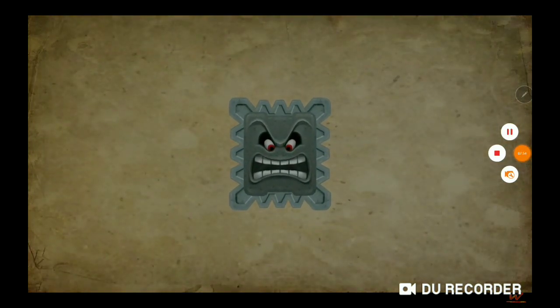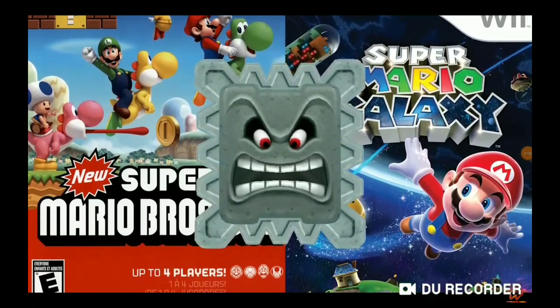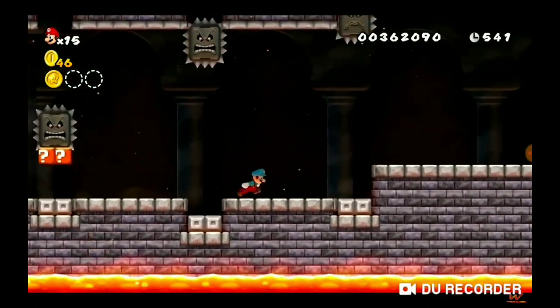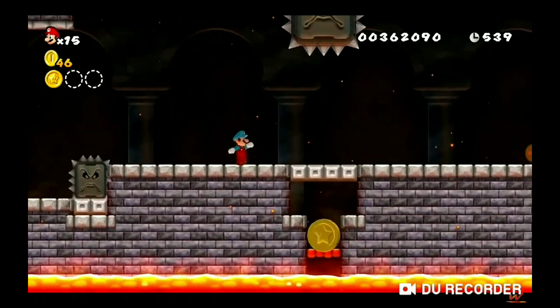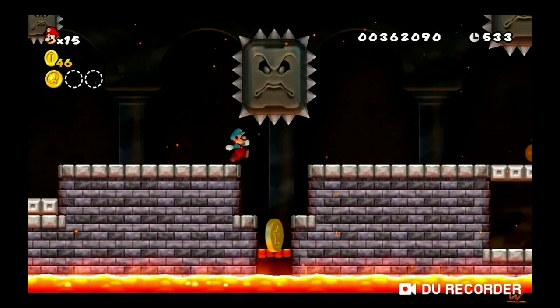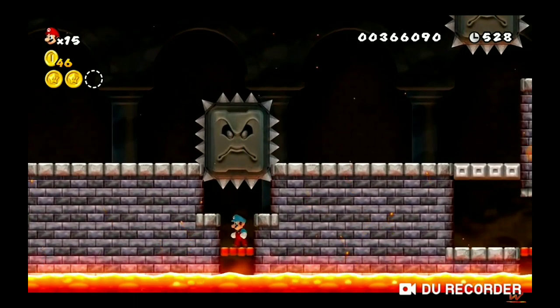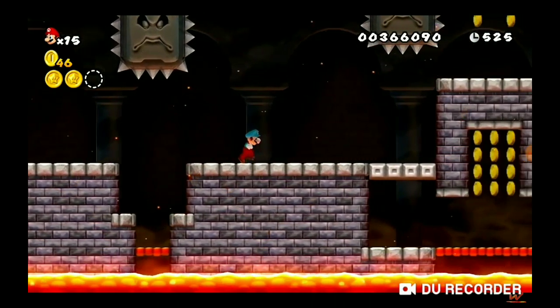After this, Thwomps returned in both 2D and 3D games, like the New Super Mario Bros. and the Galaxy series. In the 2D games, they are very similar to the older versions from games like Super Mario World. Sure, they got a little visual update, but besides that they are essentially the same. We only saw one new variation — a bigger version. That's it.